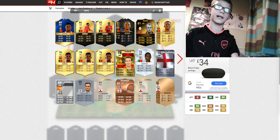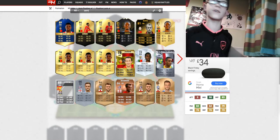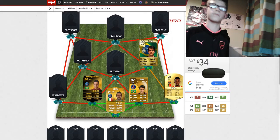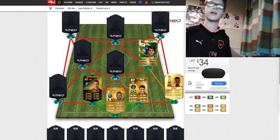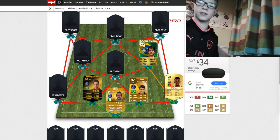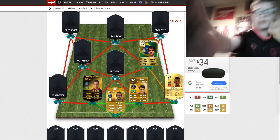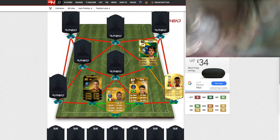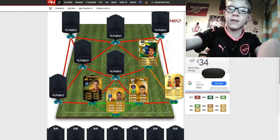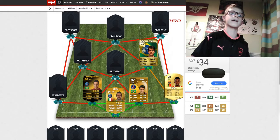Our right-back is going to be Nelson Semedo from FIFA 17, when he had just moved from Benfica to Barcelona. I used his card quite a lot in Liga BVA and Portugalia, but this card was sick.